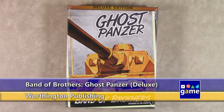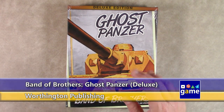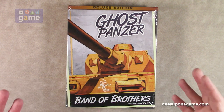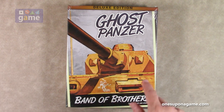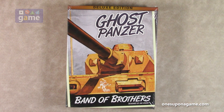Hey, welcome back to Once Upon a Game. I'm Kevin Kitchens, and in this episode I'm doing an unboxing of Band of Brothers Ghost Panzer. This is the deluxe edition, basically the third edition of Ghost Panzer. All the games in the Band of Brothers series have been brought up to this deluxe edition packaging. There was the first edition, and then there was the remastered edition, which came out several years ago, and then we did unboxings of those after their successful Kickstarter, and now we're going to crack into the deluxe edition to see what's different.